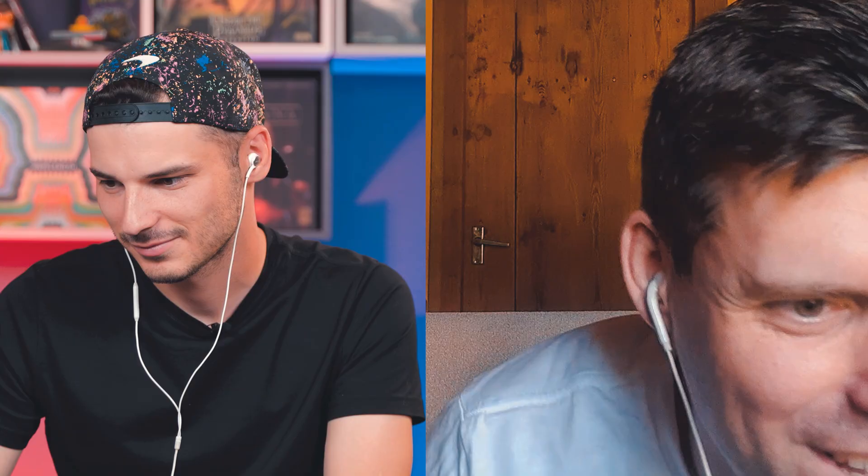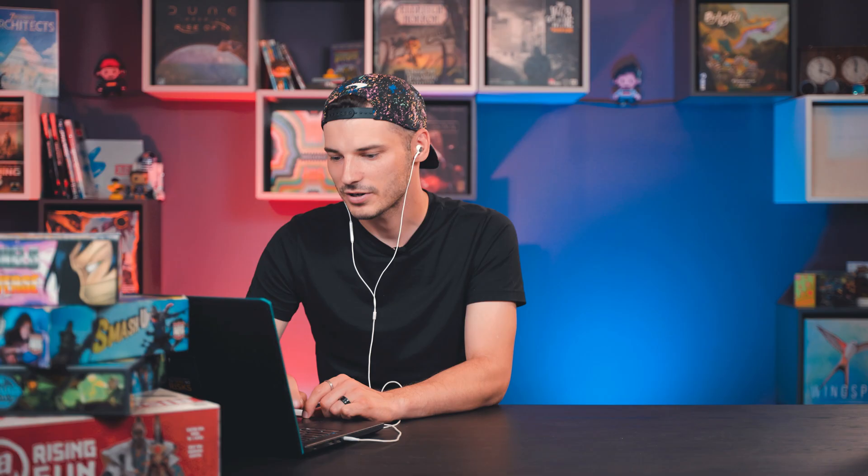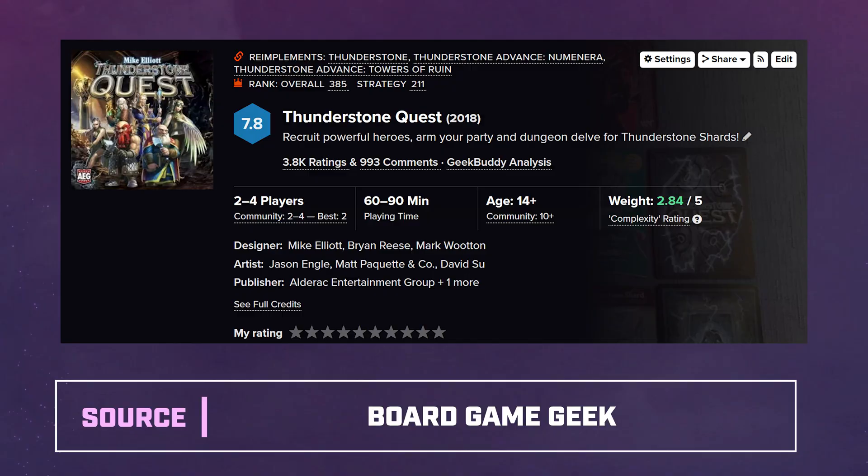Frederick sent us this picture. Wow, now this one's nice. So where are your eyes already pointing? I'm drooling and looking at games. It's fantastic — borderline, I want this to be my shelf. One game you want to steal from here? You're visiting Frederick. Hi Frederick — could you make me some tea? I'll take a look at your board game collection. And he comes back and I'm like, I've noticed you don't have Thunderstone Quest anymore — you had it in your picture. And Frederick goes, that is weird, I did have it. I'm like, oh well, forget the tea. I have to go now. That's how it works — that would be Thunderstone Quest. Last week you were at my place and I swear I had Spirit Island.